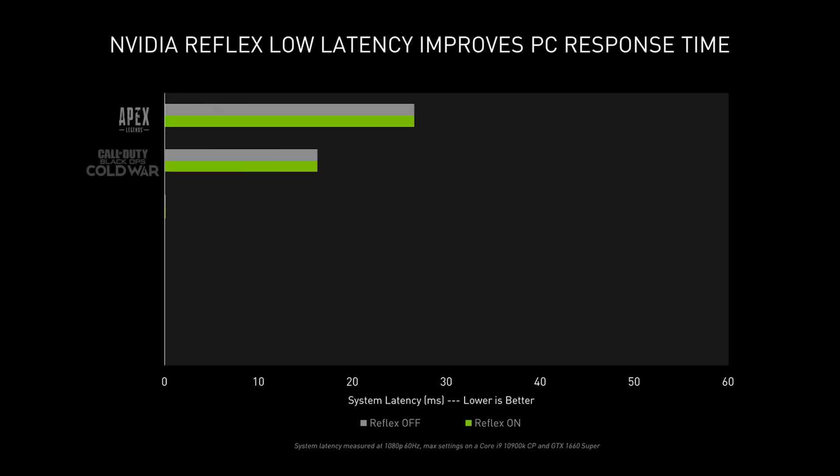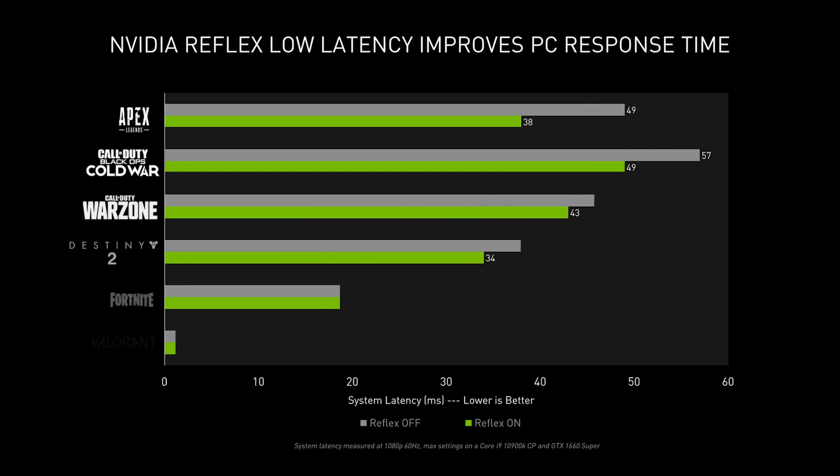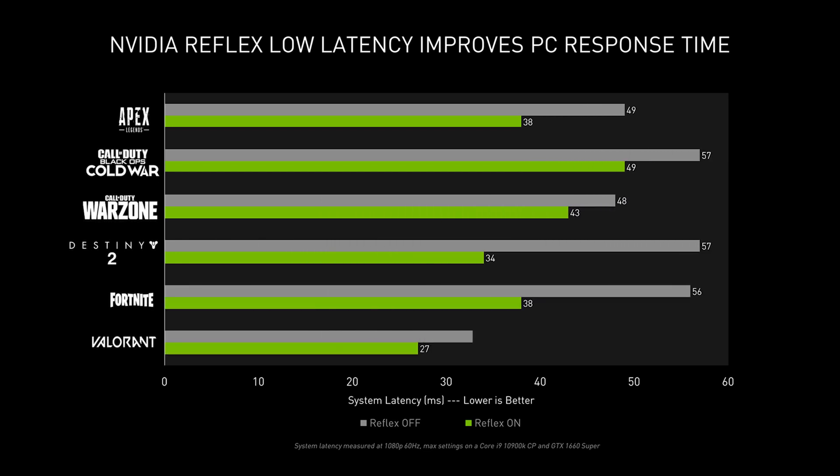Epic, Bungie, Respawn, Activision Blizzard, and Riot have integrated the NVIDIA Reflex SDK into their games. This chart shows that system latency across the board is lower without dips in resolution or frame rate, which provides a more optimal player experience.